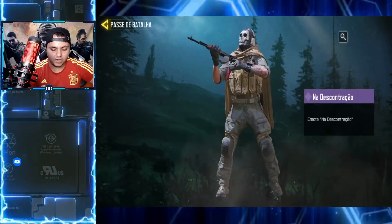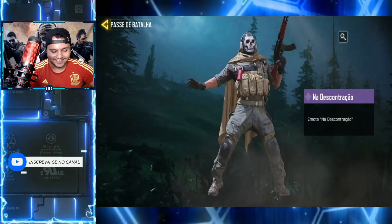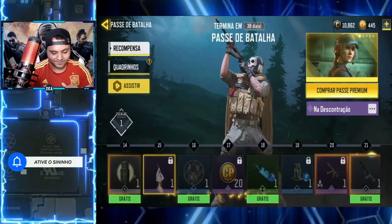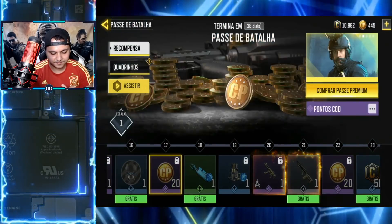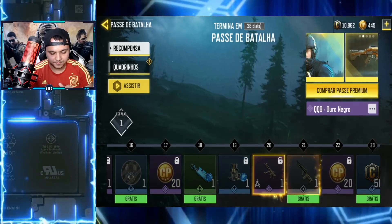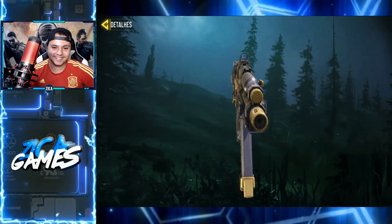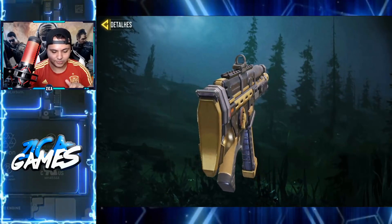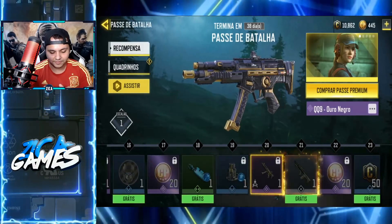Aqui a gente tem um emote. Bacana, olha só o emote. Curti esse emote, doidão. QQ9? Nossa, essas Black Gold são lindas demais. Eu já vou comprar o passe, mas primeiro eu quero mostrar tudo pra vocês. Tá sensacional essa QQ9.